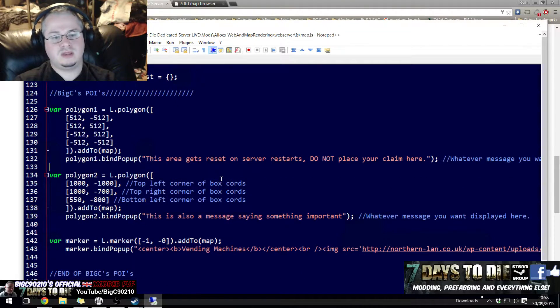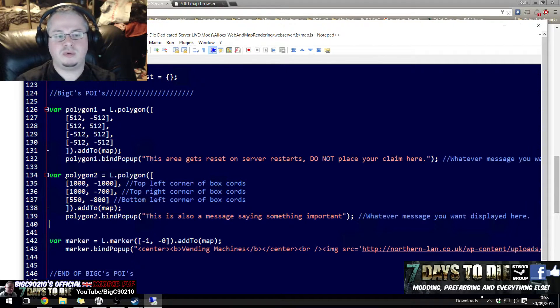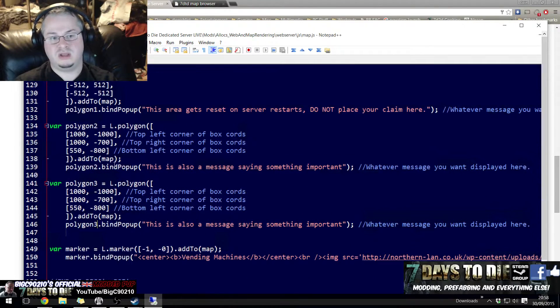Just remember, if you're going to make a new polygon — say polygon number 3 — you would just copy polygon number 2, and then where it says polygon 2 you'd change that to a 3, and then you're good to go and put new coordinates in for the third one. It's as easy as that.